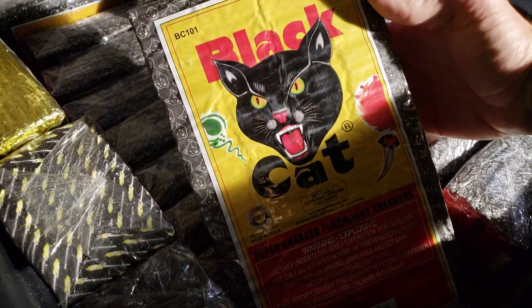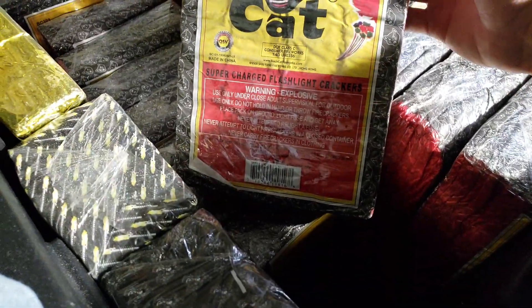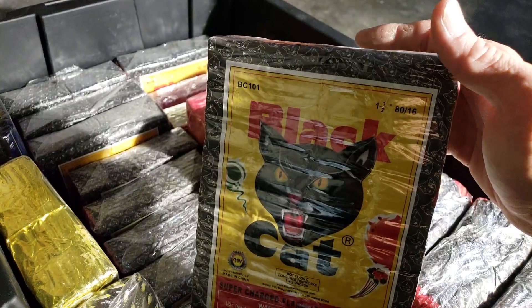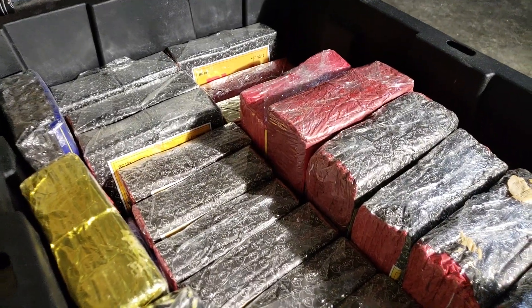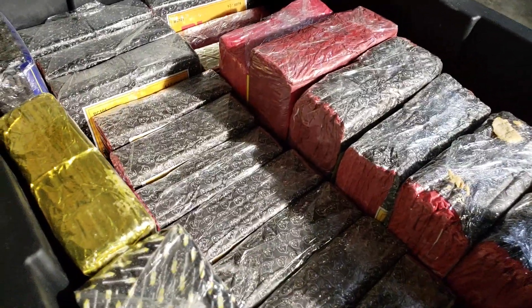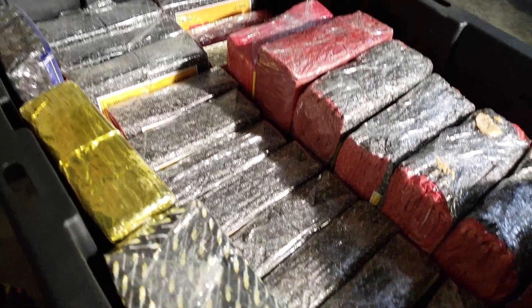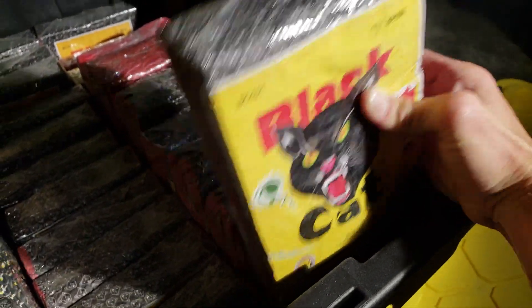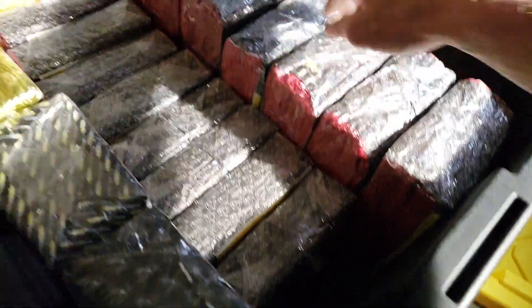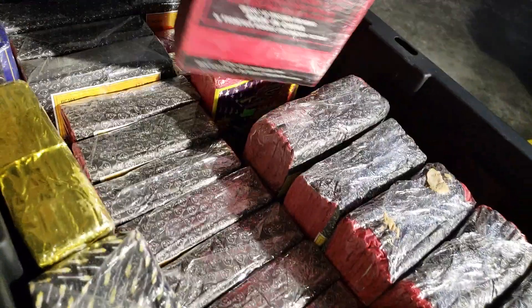These are all bricks of Black Cat firecrackers. They were like 11 bucks when I got them, and then I ended up getting a whole bunch more at a tent after the 4th of July for like six bucks a brick — that's why I got so many. These are the hundred strips. Black Cats 50 strips — you get the idea.